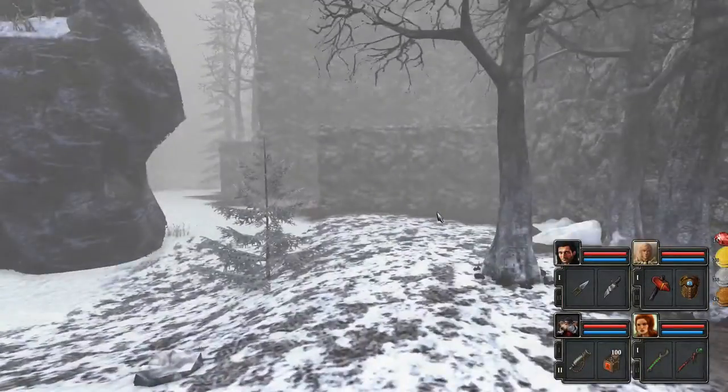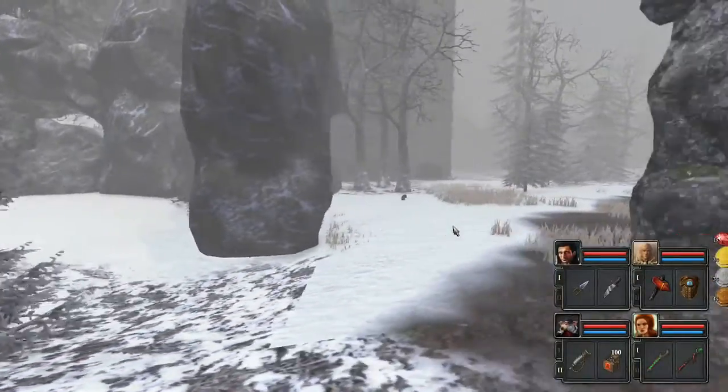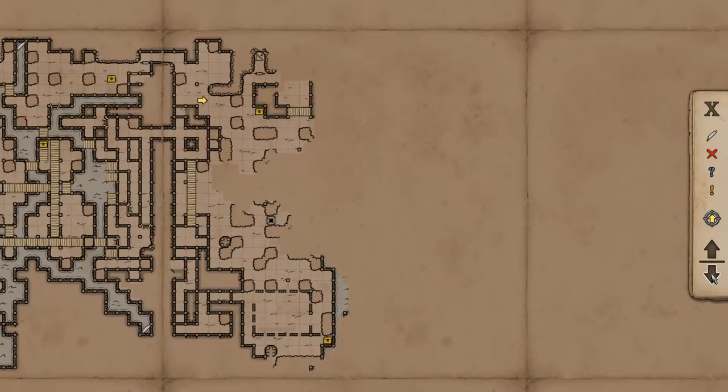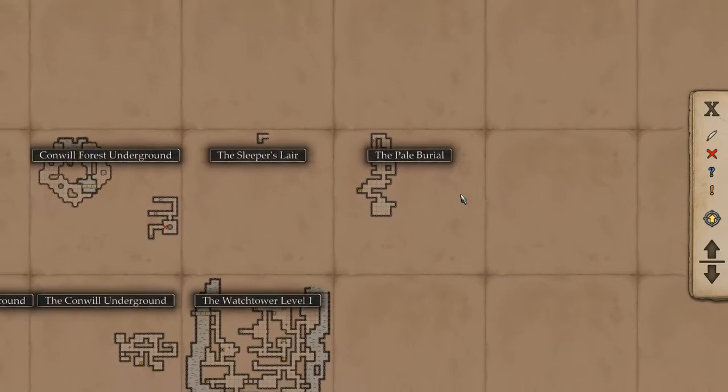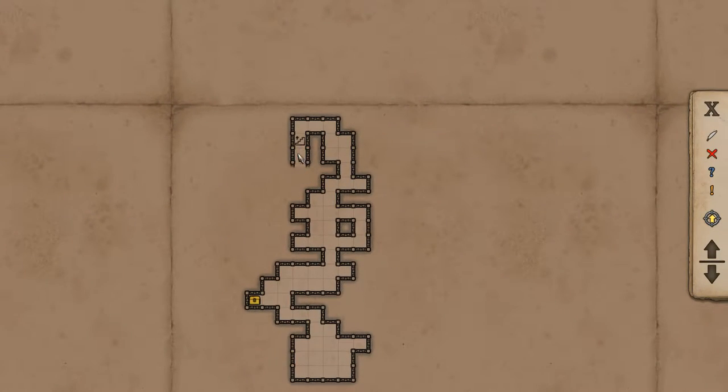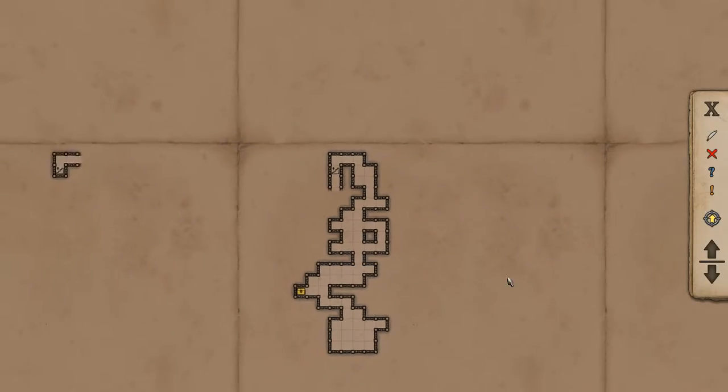Hello! Welcome back! Last time I started exploring the Pale Village Zone. I haven't found the actual village yet. I fell down this pit and took on the Pale Burial. It really looks like this continues past the stairway, but I'm not sure how I would get there.